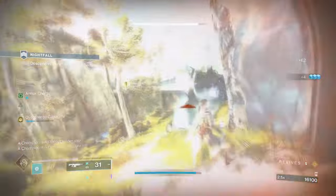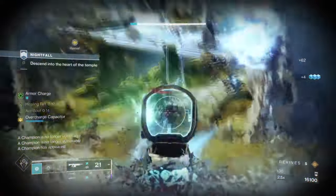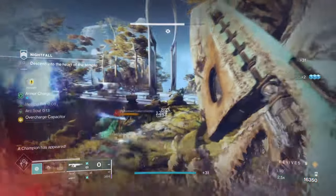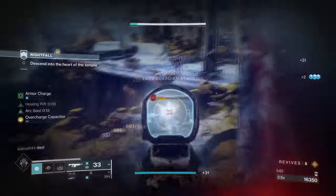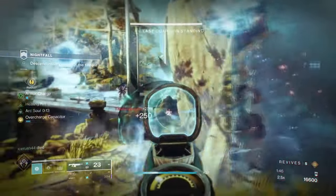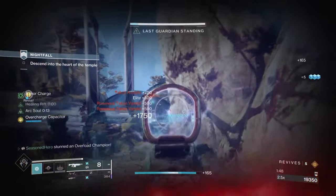With this build, you will get enhanced ionic traces, an arc blind effect via Centrifuse, fast ability regen all round, flexible fragments to use, and a simple kit that doesn't require endgame items if you wish. So let's make a start.